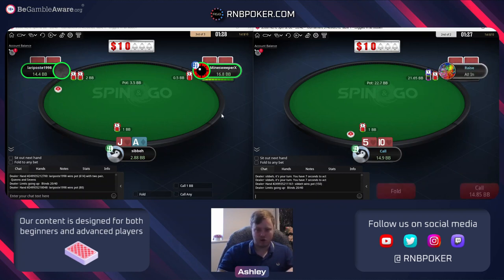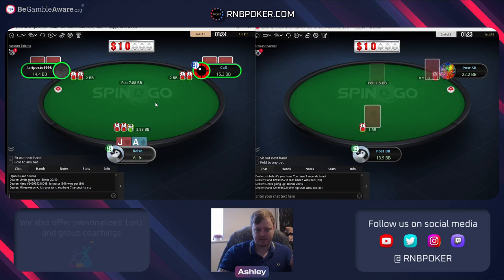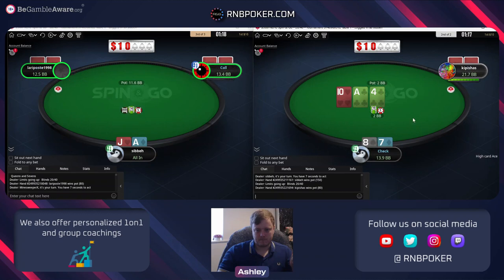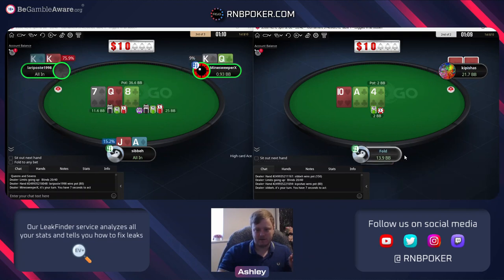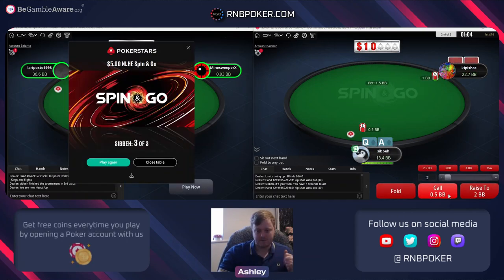We're in a limp situation - he's had some probes, he re-raised our raise. Maybe not the guy to spam min raise against. Just going to fold if he bets here. We had to go all in there - not a great situation that we got flatted and see this board. Just folding now - this is a theory fold.